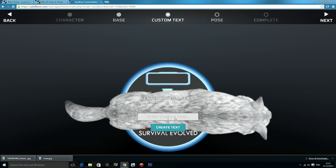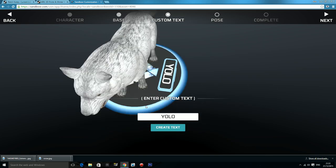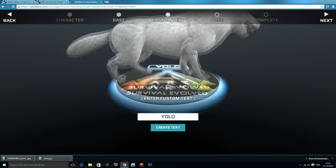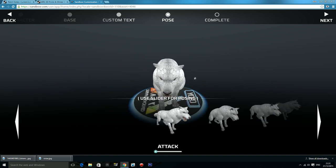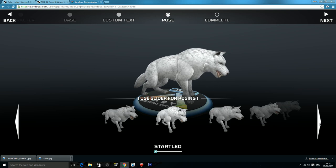Moving on to custom text — you can actually put anything here. So I could put YOLO, you only live once. So that is my Direwolf, his name is YOLO, and he is from Ark Survival Evolved.